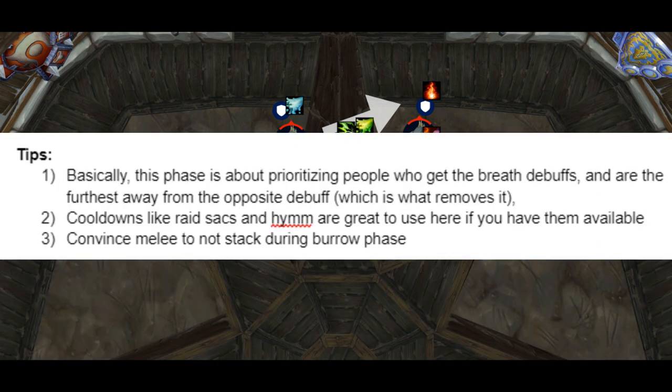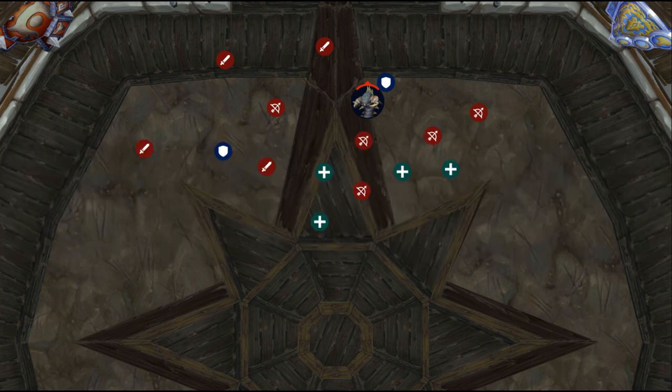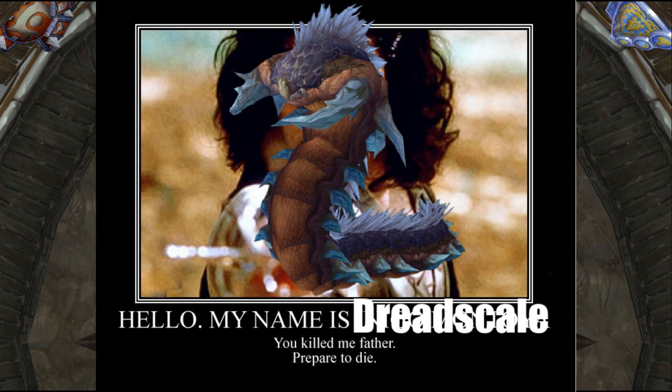For tips in this phase, prioritize people who get the Breath debuffs and those furthest away from the opposite debuff, the Burning Bile, which removes it. Cooldowns like Raid Sac, Hymn, and even Aura Mastery through Fire are great to use after sprays go out. Convince melee not to stack during the Burrow phase. Once one of the Worms is dead, the other Enrages and does a lot more damage, so don't worry about raid healing as much — heal that tank, as they will be getting pounded.